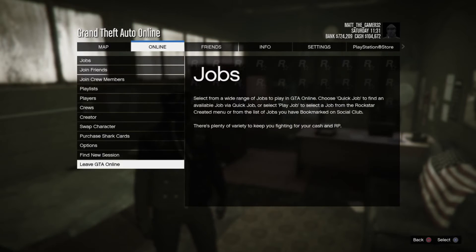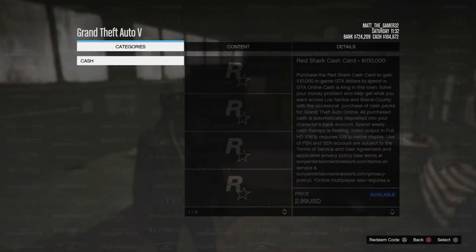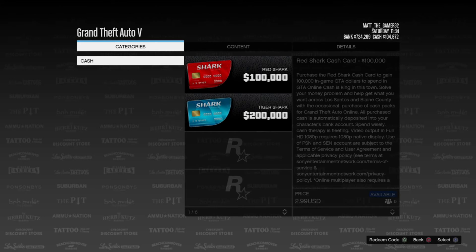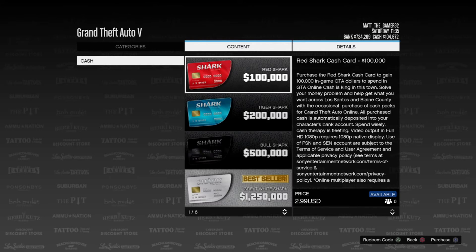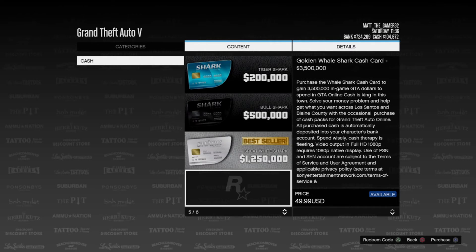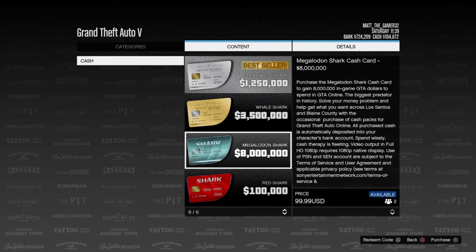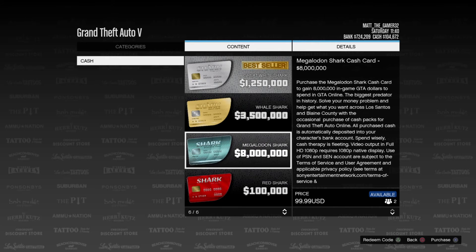So what you're gonna do is go to the pause menu, go to Online, go to Purchase Shark Cards — love that — and there's a whole bunch you can choose from: you got Red Shark, Tiger Shark, Bull Shark, and more. It's a pretty good method.